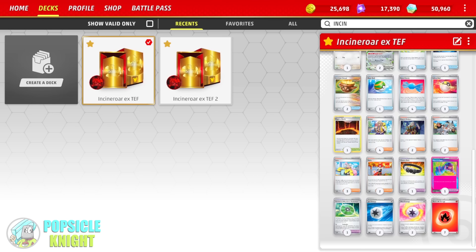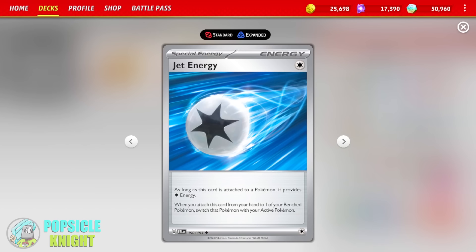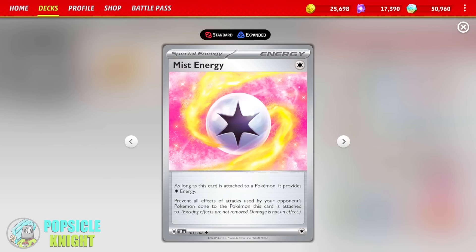This will help out because we only have seven fire energies in this deck. And just as a switching option, Jet Energy is really great. When you attach this to a Pokemon, it provides one colorless energy. And when you attach it to one of your benched Pokemon, you have to switch that Pokemon into your active spot. And finally, we have Mist Energy — another new card that came out of Temporal Forces. As long as this card is attached to a Pokemon, it provides one colorless energy. However, it gives you protection — it prevents all effects of attacks used by your opponent's Pokemon done to the Pokemon this card is attached to. This is really great against Roaring Moon EX that can deal instant knockouts. Any effects like poison or anything like that will not take effect on your Incineroar EX.